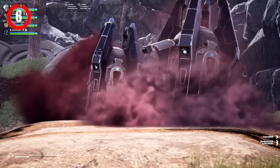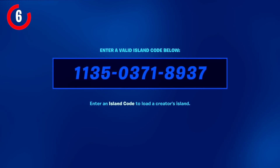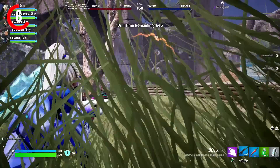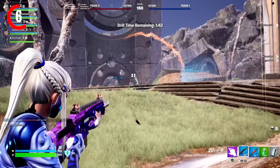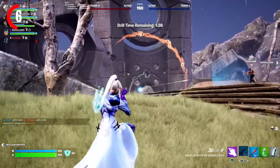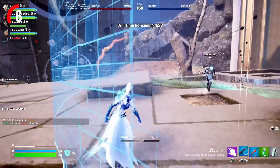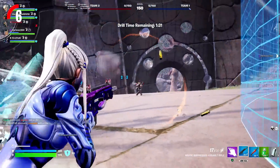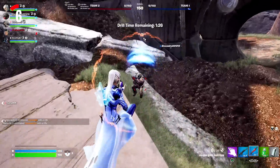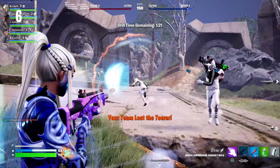For our next Creative 2.0 map, it's called Reclamation, which is made by Team Alliance, and the map code you want to put in is 1135-0371-8937. You guys can pick between five classes, each with their own specific loadouts, and then compete in a 5v5 hardpoint, with the first team to reach 150 points winning. It kind of reminds me of Halo. I think it's one of the best creative maps they've ever released, because you literally come down in a space shuttle, which is absolutely insane.